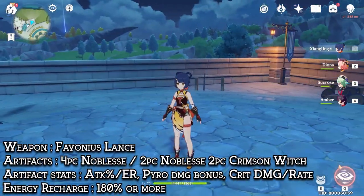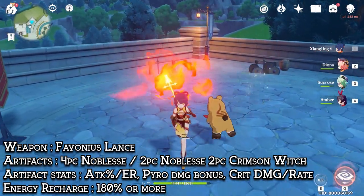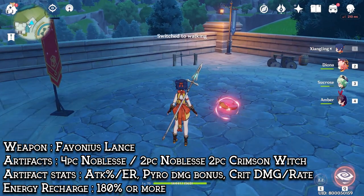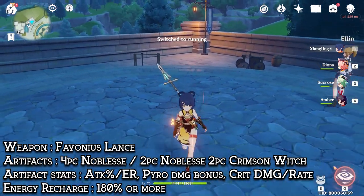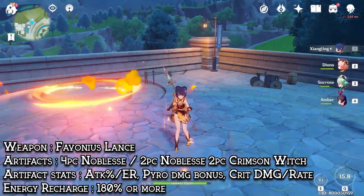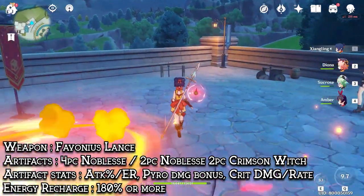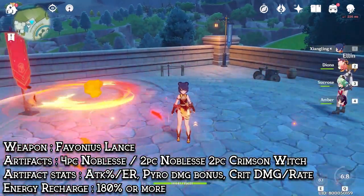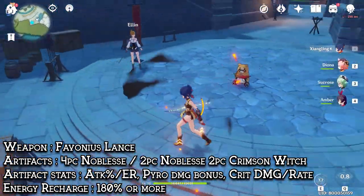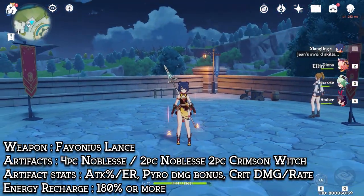As for Xiangling, she'll be using the Favonius Lance, which is the weapon I recommend the most. But if you already have enough energy recharge, then I can recommend DPS type spears such as the Jade Spear, Deathmatch, and so on. Her artifact set can be 4-piece Noblesse to focus on her burst and to buff teammates, or 2-piece Crimson Witch + 2-piece Noblesse to deal the most damage out of your burst, or 4-piece Crimson Witch which is a little less recommended but good if you want reaction-type damage. The Emblem of Severed Fate could also potentially be an amazing choice. As for her 3 controllable pieces, it should have Attack or ER if needed, Pyro Damage Bonus, and Crit Circlet to complete your ratio.